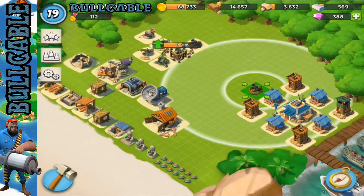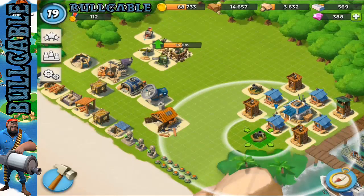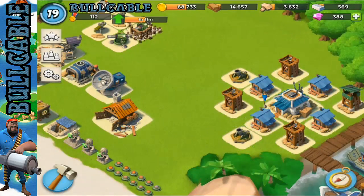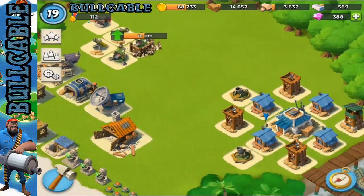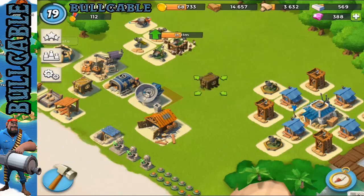Then we're gonna put a mortar on this side and a mortar on this side. This is gonna be really good because we can cover huge amounts of the area with these two mortars — even if they come from the back, as you can see, they can cover there.